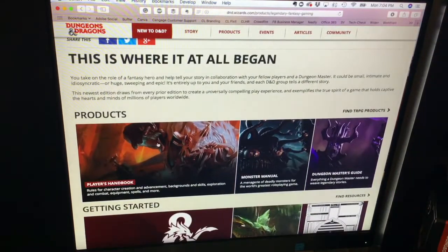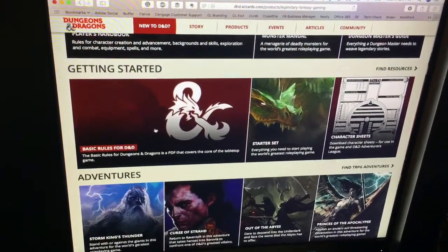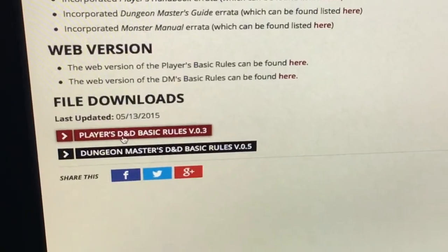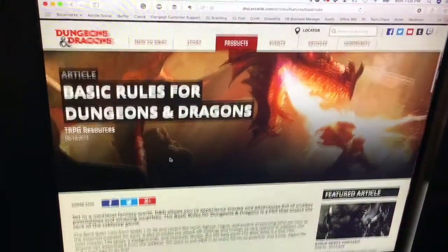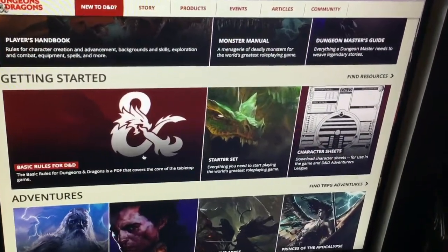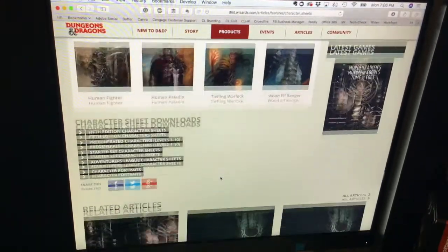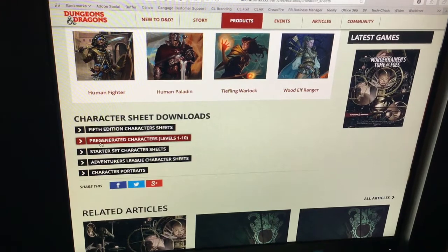Scroll down past where you see the products — the Player's Handbook, the Monster Manual, and the Dungeon Master's Guide — and you'll see where it says 'Basic Rules for D&D.' Click on that. This page has PDF downloads for the Player's D&D Basic Rules as well as the Dungeon Master's D&D Basic Rules. Download both of these, but then you're not done yet. Scroll back up to the top, go to New to D&D and Start Playing Tabletop Games again, and click on the character sheet section. Download the 5th edition standard character sheet.